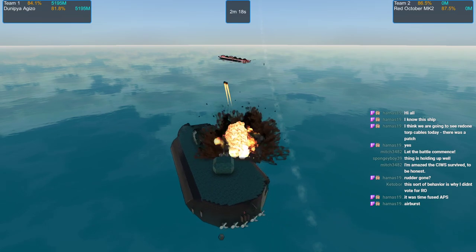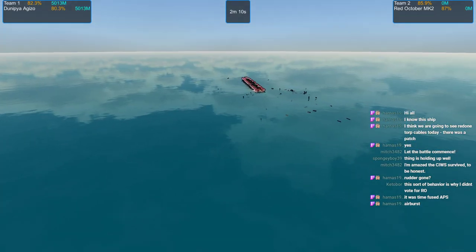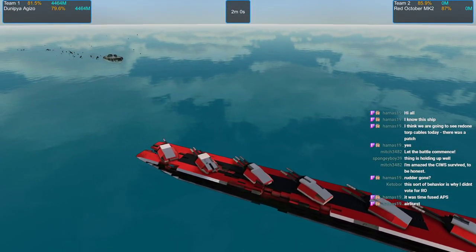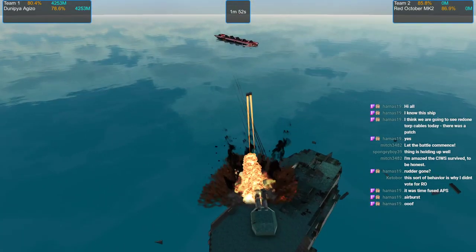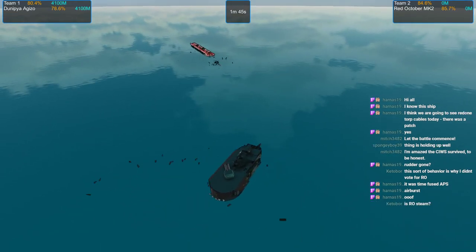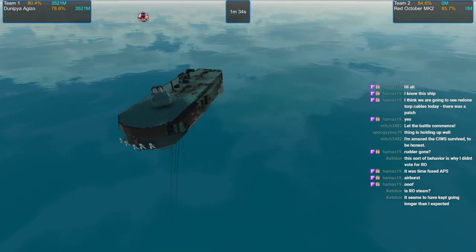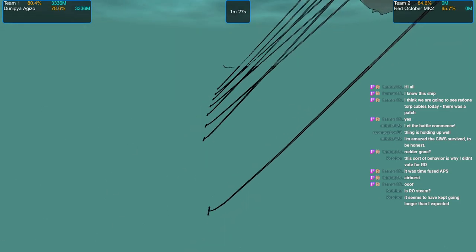That C-Wiz cannon getting blown up is a lot of HP lost, which is unfortunate. The Red October just lost its ammunition though — it has zero materials. It only has like one ammunition storage, and that's all of its material storage. I remember that about this ship — I was a bit concerned about that when I saw it. I was like, if that gets blown up, you're screwed. The guns will get to fire one more time if they were already loading. Dunipia switched broadsides — it has broadside switching at 80% HP. Not that that matters now that Red October's not really going to be able to fire back much.